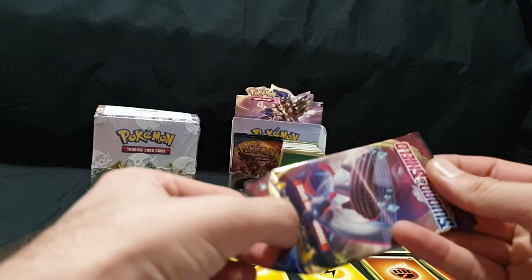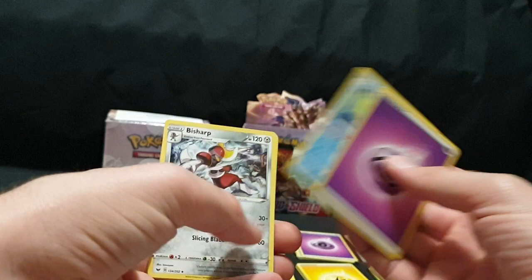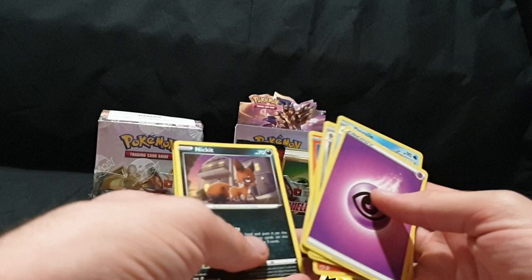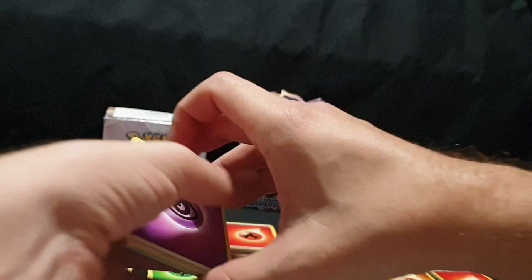Pack number thirteen — lucky or unlucky? Lucky! Code card and one, two, three, and four. We have our Energy, Drizzile, Bisharp, Evolution Incense, Mudbray, Pawniard, Scorbunny, Nickit, Chinchou, Sandaconda Reverse Foil, and we have Marnie Foil. I think I definitely have all of the Marnies now out of this booster box.